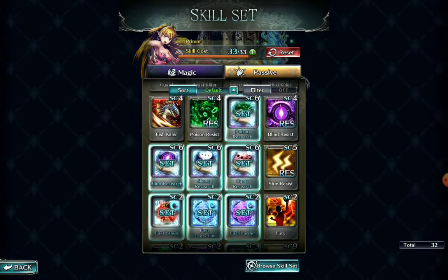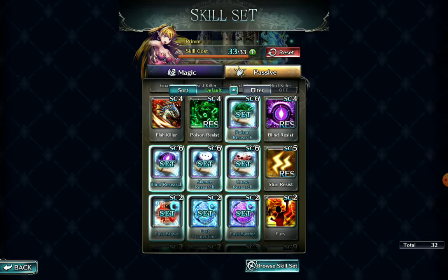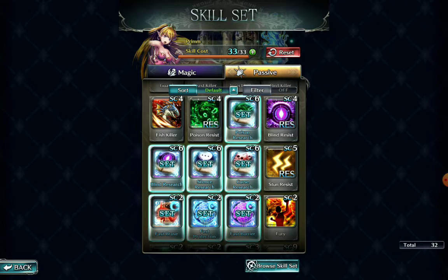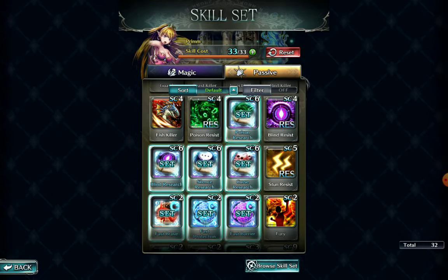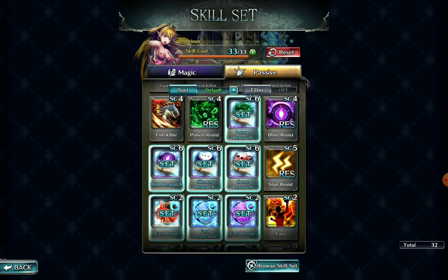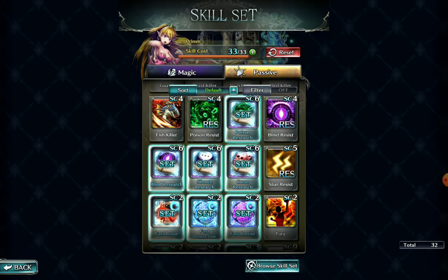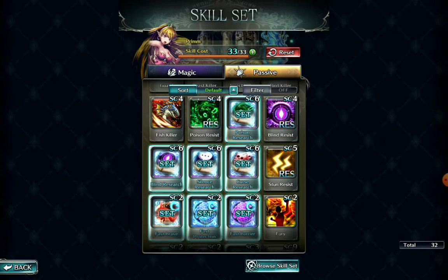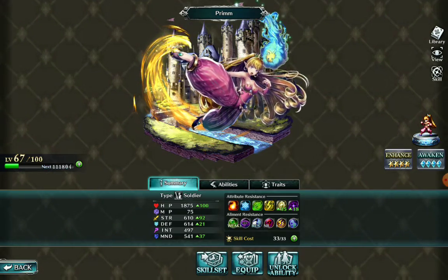The abilities I'm actually learning for her skill set - I'm focusing on the research abilities: poison, blind, silence, and curse research. I already have those equipped on her, so when she's hitting bosses there's a chance certain status effects can land. As far as bosses are concerned, the only things I see as effective are poison and sometimes blind. I don't think I've ever seen anyone get cursed yet and silence seems to work on regular monsters. I also want to give her the ability to equip a hammer and an item that can do stun - just to give her the total package.